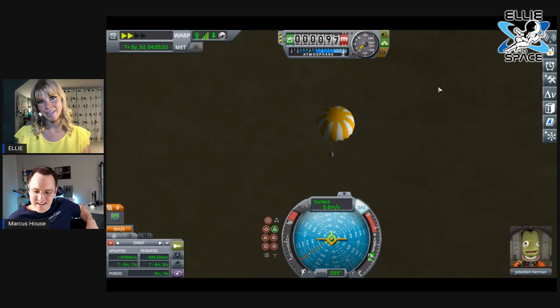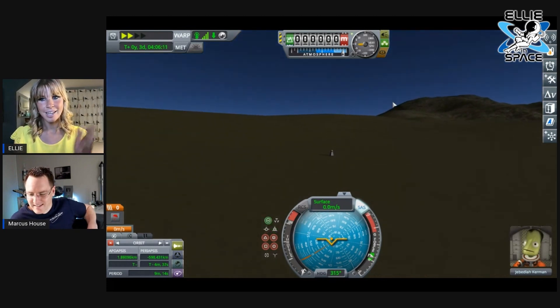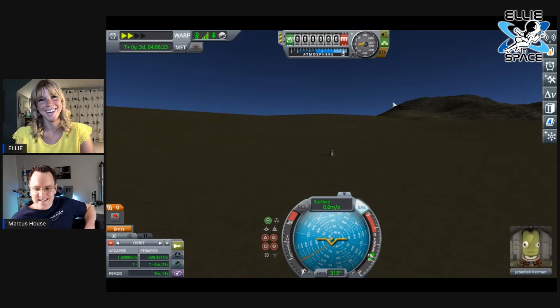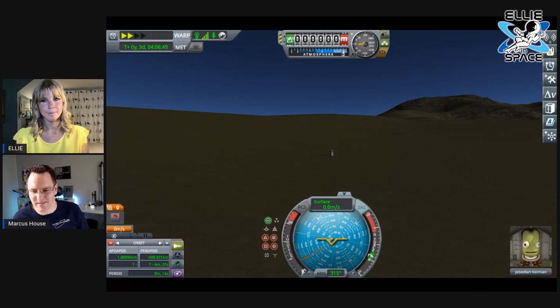Are we going to land on a hill? No, we're pretty good. Here we are back home after our moon mission — we landed! Jebediah is alive. Well done, Ellie — we did it! That's the basics. If you're playing the full career mode you have to unlock each of these parts to give the ability to do more and more stuff.